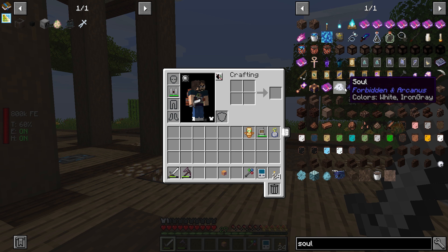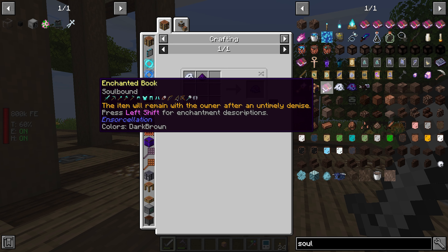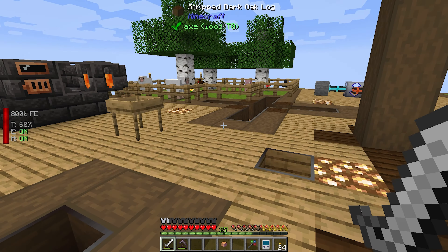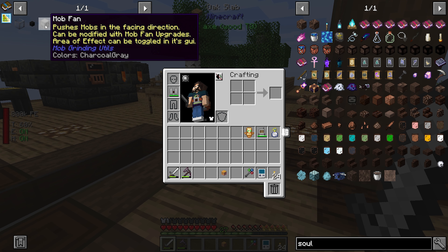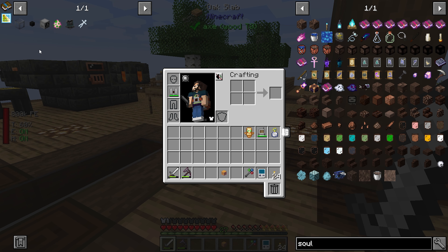What are these little guys? Forbidden and Arcanus - Souls and Dark Souls. Regular souls don't have a recipe, I just thought these guys looked cute. So let's work on getting a mob farm set up today. A couple things we're going to need: something to kill the mobs - mob masher; we're going to need some mob fans to push the mobs into the mob masher; and we're going to need some Dark Ethereal Glass. We could just use regular Dark Glass, but I love Ethereal Glass because you can get in and out if you need to make changes without breaking it.